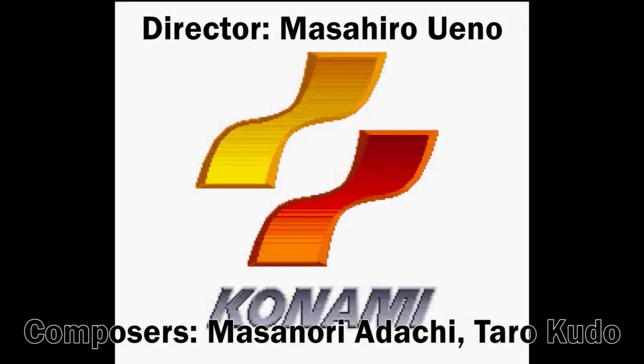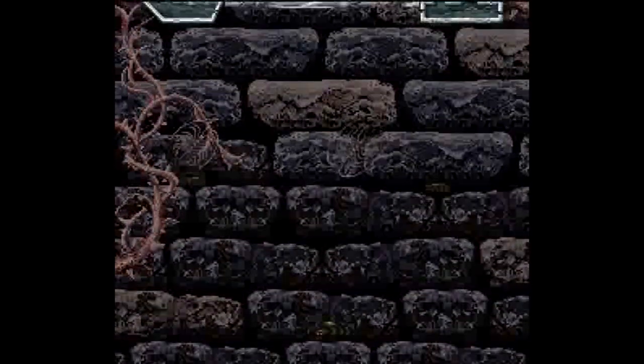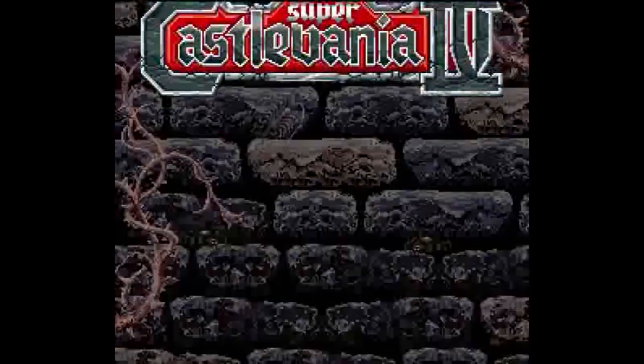Released by Konami in 1991 on the Super NES, Super Castlevania IV is a fresh take on a classic entry. Directed by Masahiro Ueno, the game is a remake of the original Castlevania game, though in the North American version it was originally presented as a sequel to Simon's Quest before being retconned again to match the re-established timeline.